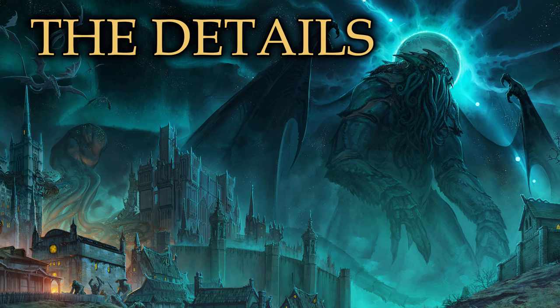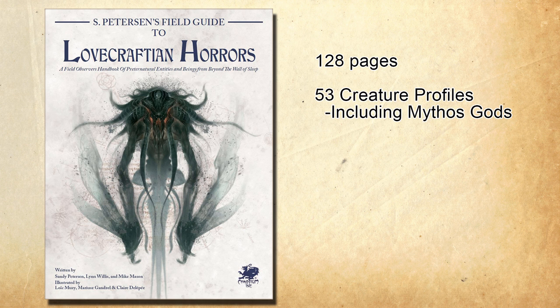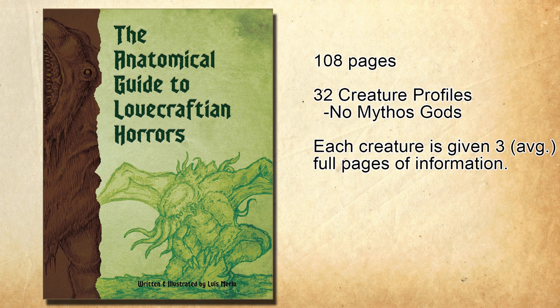First, the details. The Peterson's Field Guide is 128 pages and lays out 53 creatures, including several mythos gods such as Azathoth, Ithiqua, and Nyarlathotep. Each creature is given a color two-page spread with text on the left half and a large image and other details on the right page. The Anatomical Guide is 108 pages and covers 32 creatures, none of which are mythos gods. Each creature is given an average of three pages of information — most get three, but a few get four. So while we have fewer creatures, we get a lot more about each one.